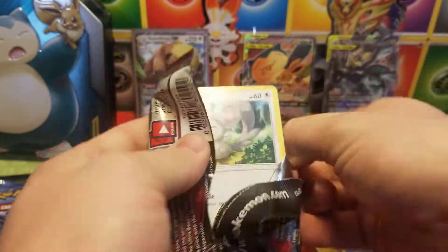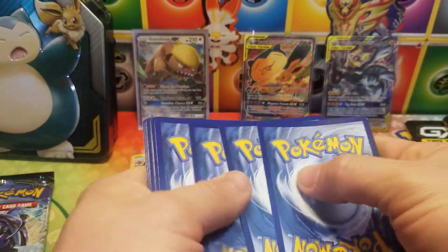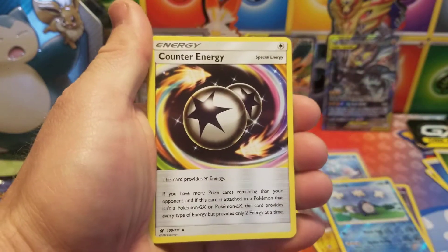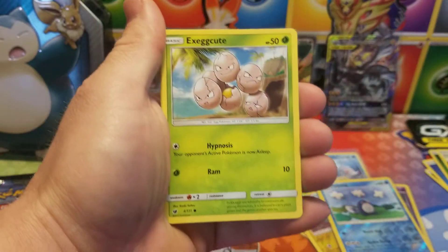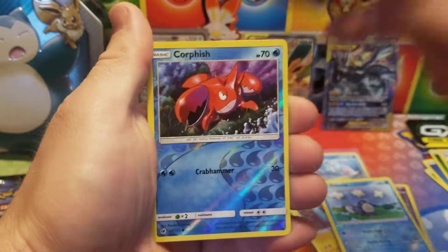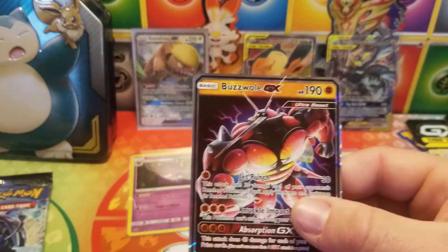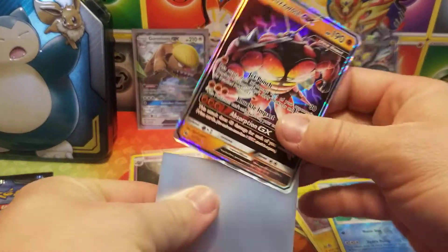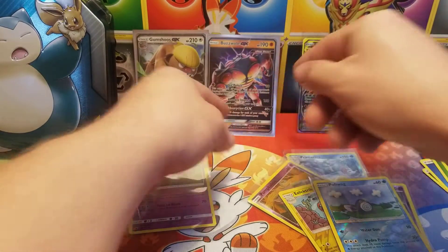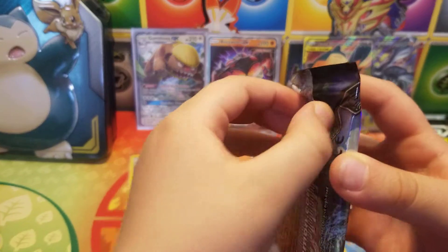Crimson Invasion pack, here we go — at least that one opened up easily this time. Code card of course. We have a Leaf Energy, Accelgor, Miltank, Counter Energy, Meowstic, Exeggcute, Jangmo-o, Houndour, Spoink — that's a funny name — Corphish, and a Buzzwole GX. Very nice, he's a fighting type. Very nice pull. We could get psychic — almost every single one we could get psychic for fighting.